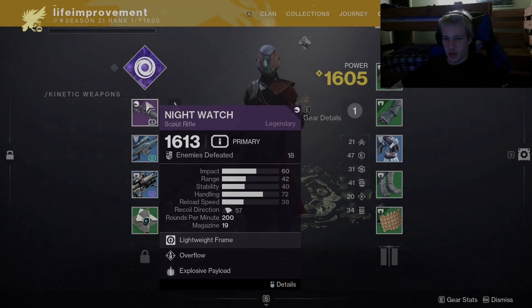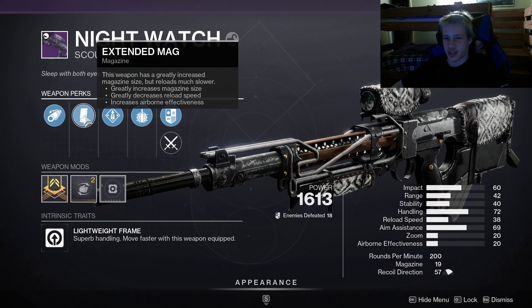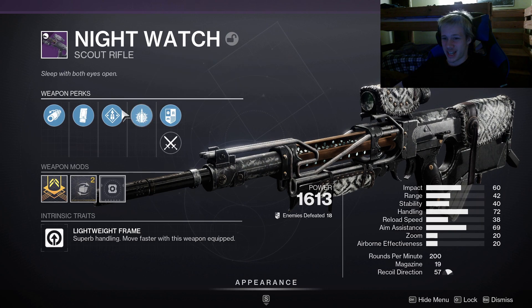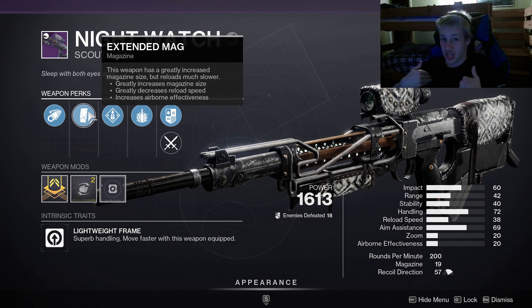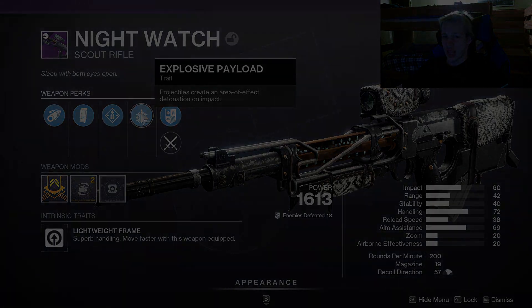There will be a point where you are given your first legendary weapon — this is going to be a Nightwatch Scout Rifle. This is one of the best weapons in the game even once you get into higher tier content. There are a lot of people that still run it in high tier content, me included on my main account. So if you do get this weapon from the introductory quest, make sure you hold on to it as it's going to be very helpful later down the line.